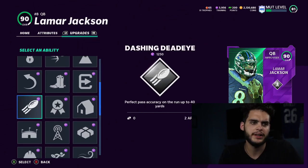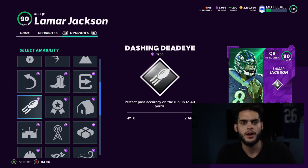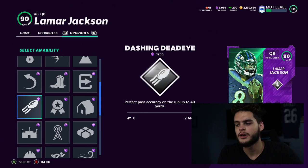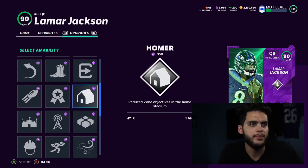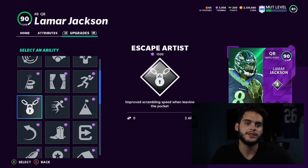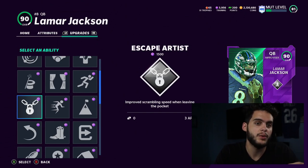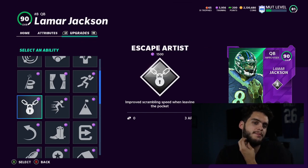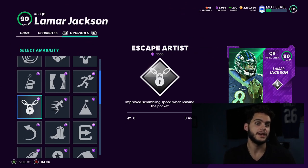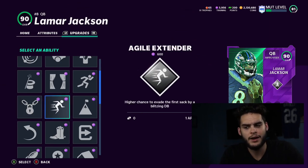Moving on — Dashing Dead Eye is still a good ability. With better throw-on-the-run mechanics this year, it's not as necessary as before, but every throw is going to be perfect accuracy as long as you don't throw across your body. Escape Artist is another great one for quarterbacks. The thing is, QBs can run this year regardless of having Escape Artist, and it costs 3 AP. Play a few games without it first — if you need the AP elsewhere, that's fine. But if you want a guaranteed scramble every time, you need Escape Artist. It's especially valuable on lower-speed quarterbacks like Josh Allen or Steve Young, less necessary on someone like Lamar.